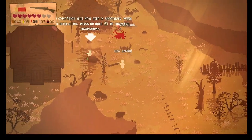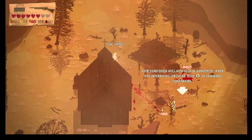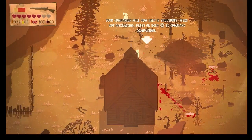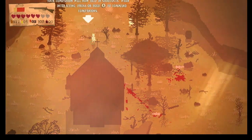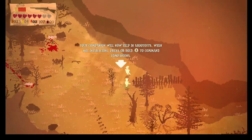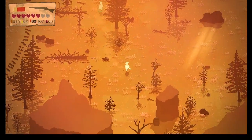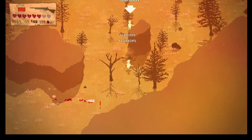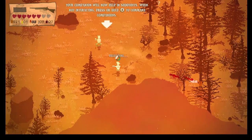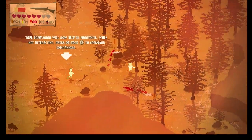Alright, so I gave him my pistol — that is cool. Your companion will help in shootouts when not interacting. Let's go up here. I gotta reload. I don't know if we can shoot each other. Got a hit on him — there we go. I just found this game really interesting, and it's free if you do Xbox Live. This literally just came out.